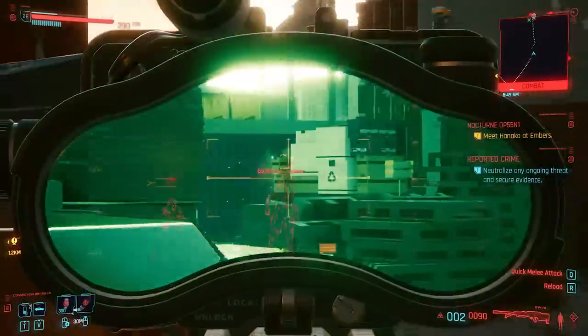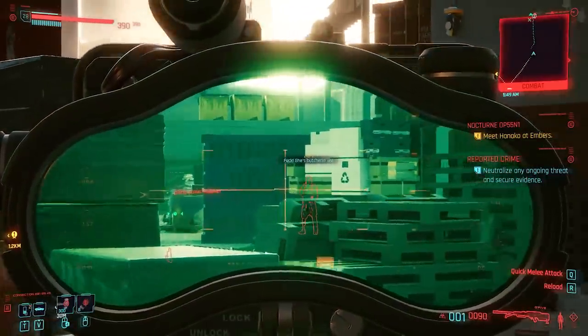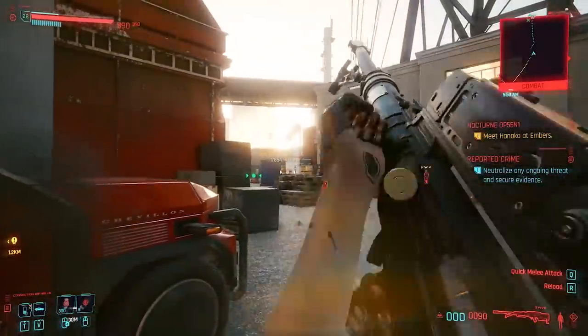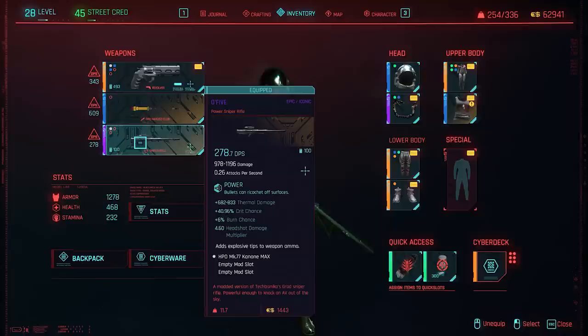Starting with the O5 Iconic Sniper Rifle. If you're a stealth build looking for a little something to take targets out from a distance, the O5 Sniper Rifle is most definitely the weapon for you. With a headshot multiplier of 3.8 and a massive boost to critical chance, thermal damage, and burn chance,